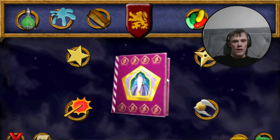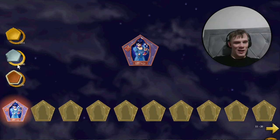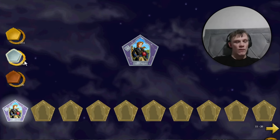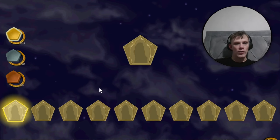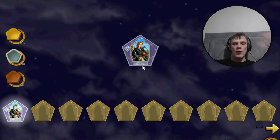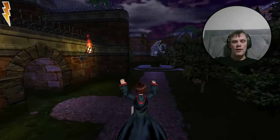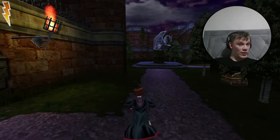Basically, every ten bronze wizard cards gives you an extra health bar. Here is Hesper Starkey for the first card. For the ten silver ones you get a silver key, which unlocks a special bonus ending where you can get the 11 gold cards. We've got Jocelyn Wadcock here — she holds the record for the amount of gold scored in a season, like 48 in 1935. That's card number two — I'll see you in the castle for another silver wizard card.